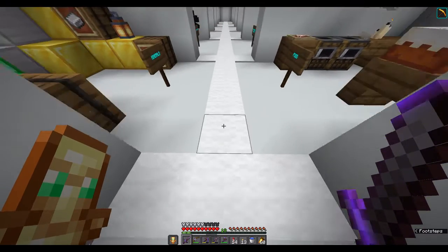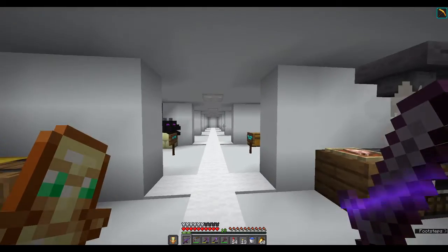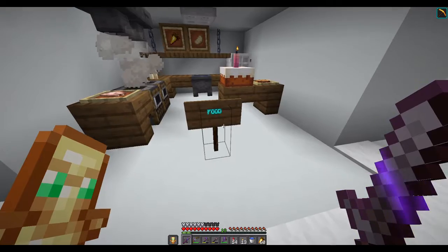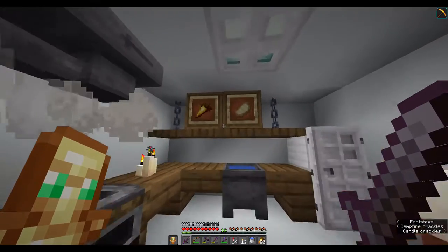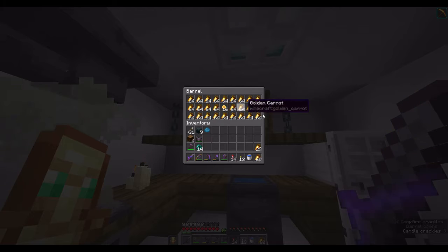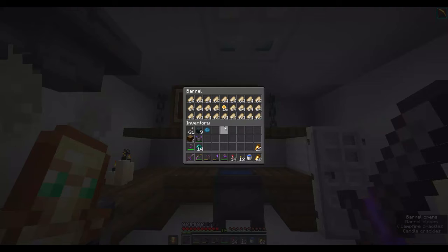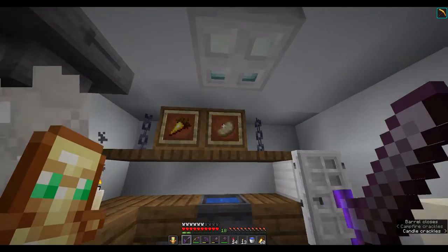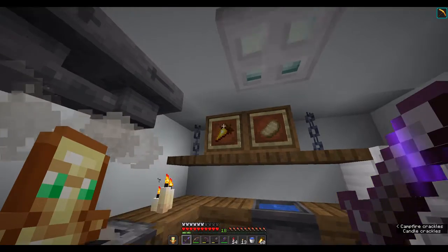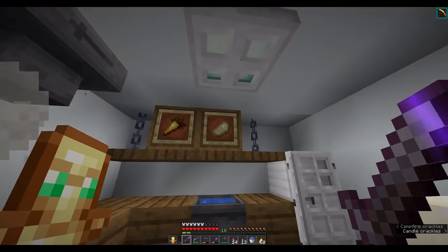On to the actual shop itself, the structure is pretty much just a long hallway with rooms branching out of it. Over here to the first room, we have some food — pretty much here you can buy some food. The pricing is 16 Inhibit Tokens for 64 golden carrots, and over here it's also 16 Inhibit Tokens for 64 cooked pork chop.